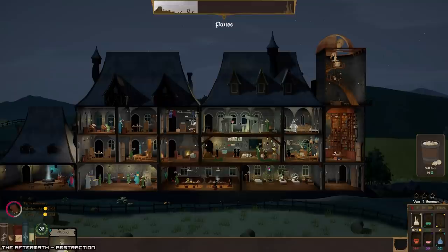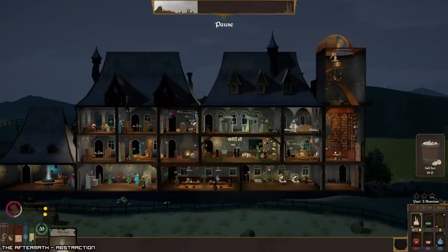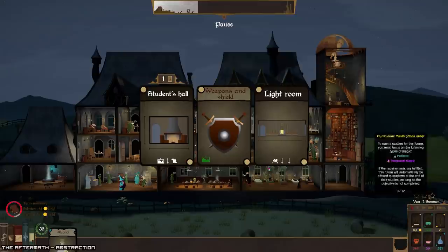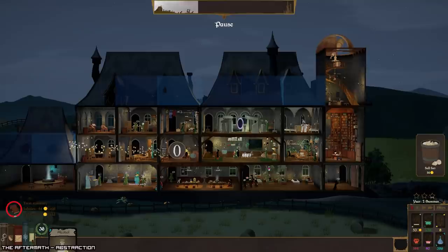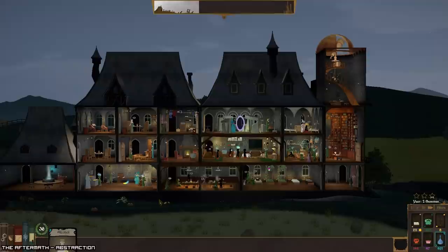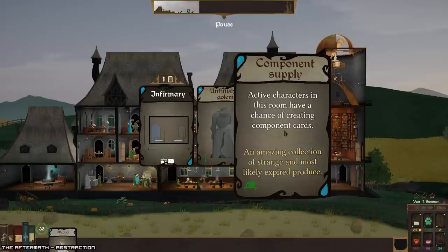We do have a pig chamber, but I'm gonna keep pushing these green beds. The one thing is we do need temporal magic — oh shoot, I will keep that in mind. We are gaining a small amount, so there's a chance I'll get it. Chance of creating component cards — actually let's do that. Active characters in this area — I'll put it in that room.